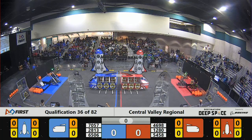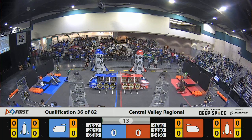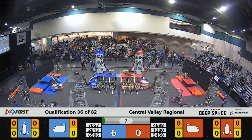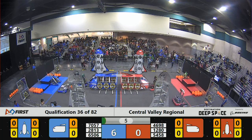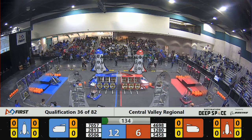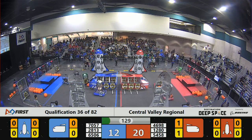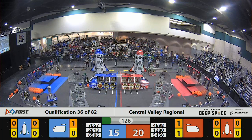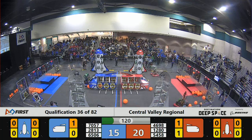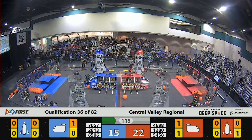Three, two, one, go! What will they be able to do when they can't see? 28-13 comes off the platform, kind of falls forward, but then they recover nicely. 46-98 successfully places a hatch panel on the front of the red cargo ship. The hatch panel is barely hanging on there — oh, they secure it! 46-98 trying to pick up some cargo, but the ball rolls away from them. Early advantage for the red alliance, 22 to 15 over blue.